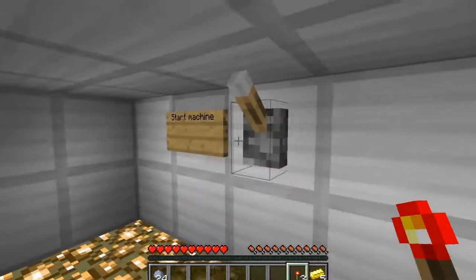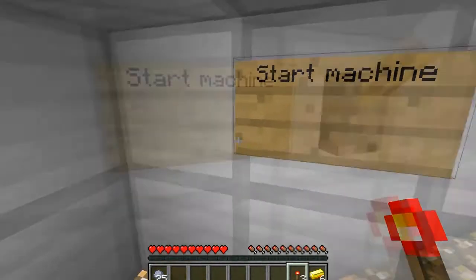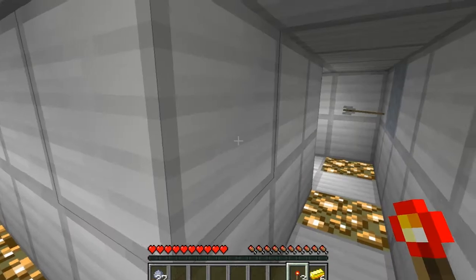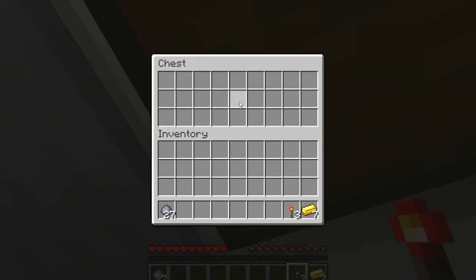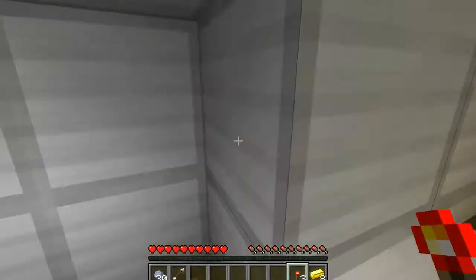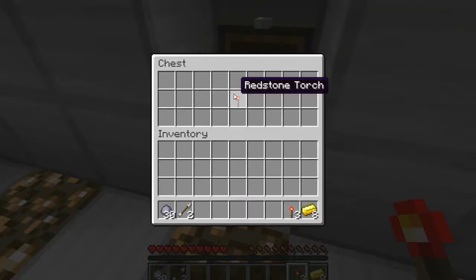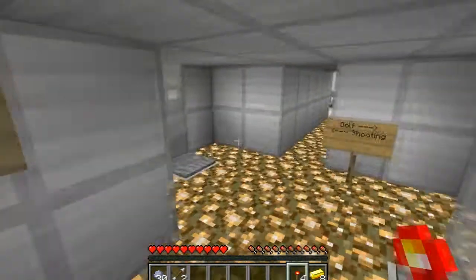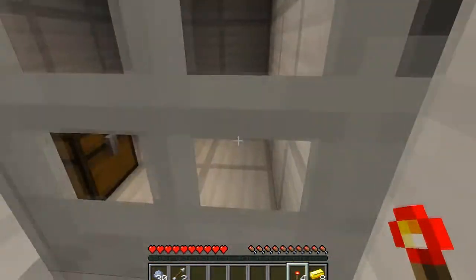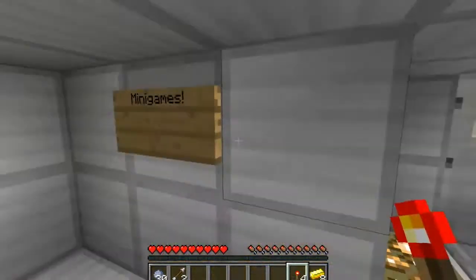Now we have some redstone torches. Hello clay. He said there are some problems with the machine — he put dispensers in but didn't put repeaters on the dispensers. That's probably it — he just put the redstone torches going into the repeaters, into the dispensers, and that's what I'm going to do.